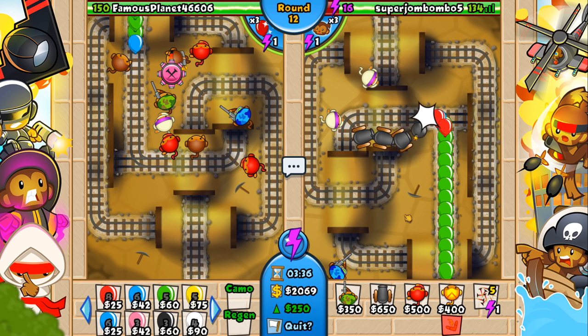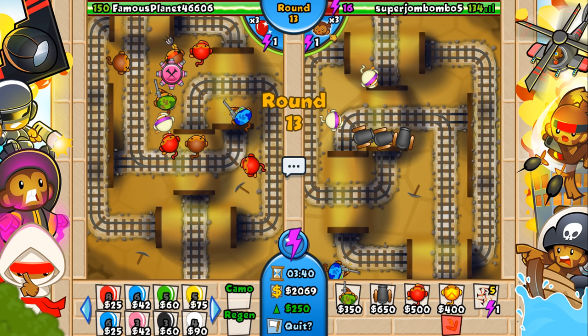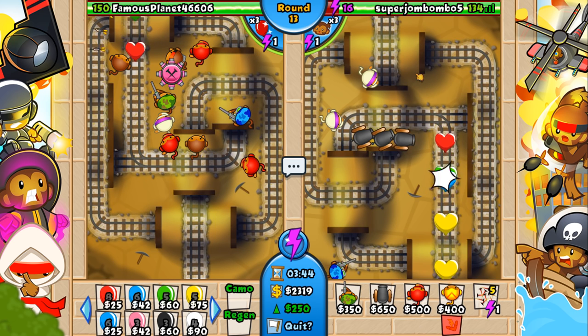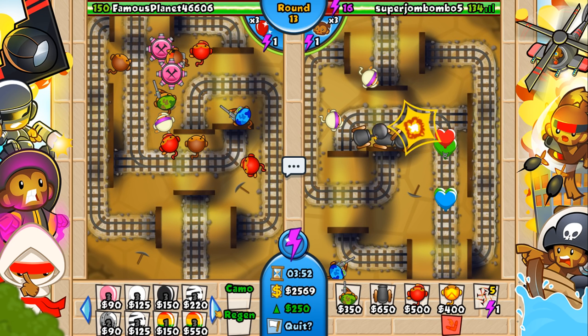If somebody does rush you, you just want to use a battle energy. If something is going to hurt you a lot of lives, use a battle energy — it basically speeds up all of your towers' attack speed and makes them stronger. Fantastic way to survive big rushes. Usually what you've got to watch out for is big rushes on rounds 10, 11, 12, and 13. Those are the rush levels that people are going to try to kill you with.